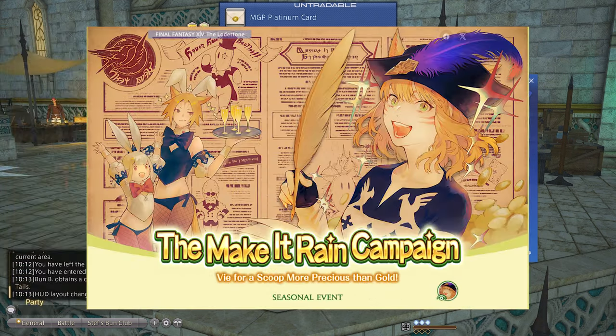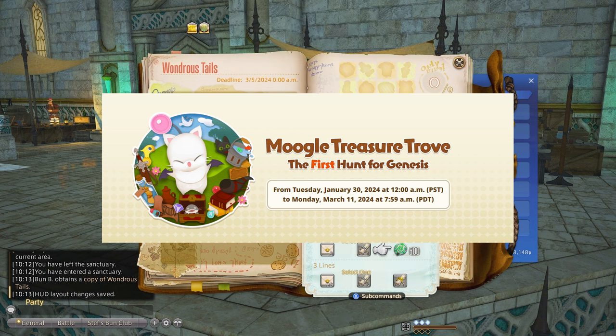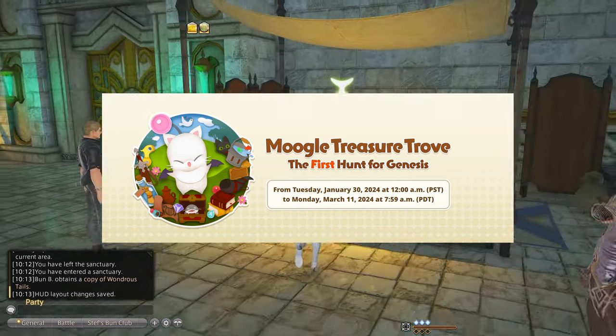This doesn't include the occasional Rain on Me events where MGP rewards are increased by 50%, and Moogle tombstone events where you can purchase MGP cards for tombstones. But looking at it from the top down, there are quite a few ways to farm MGP with varying effort levels.